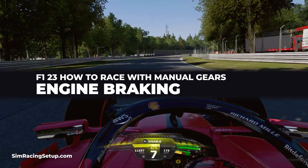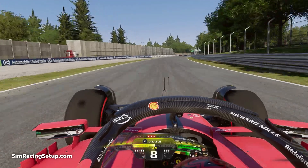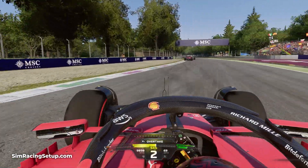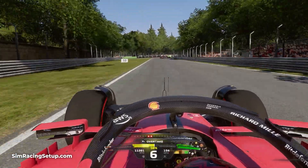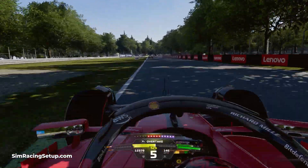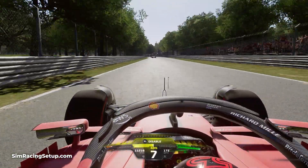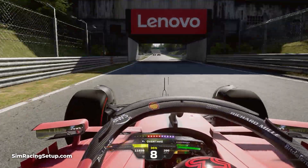Engine braking is less of a technique and more something that your car does automatically. When you release the throttle, your car starts to slow down — this is due to engine braking, caused by the rotation of the engine limiting how fast the rear wheels spin. This can be useful when decelerating: if you shift down slightly earlier than normal you can force the engine to spin slower earlier, causing engine braking to decelerate the car at a faster rate and actually reduce your braking distance.